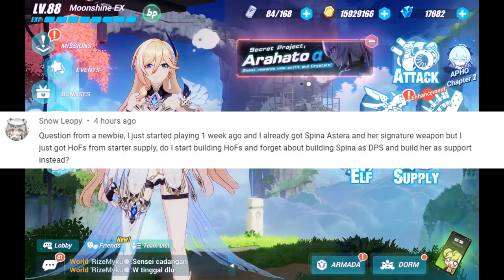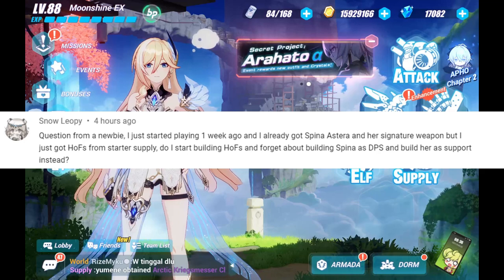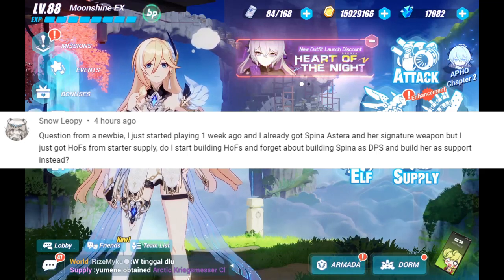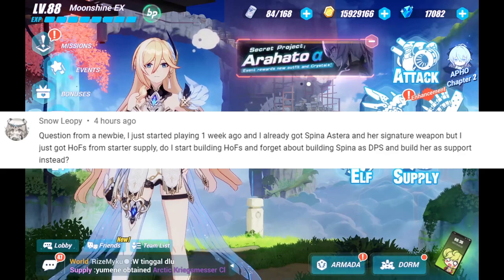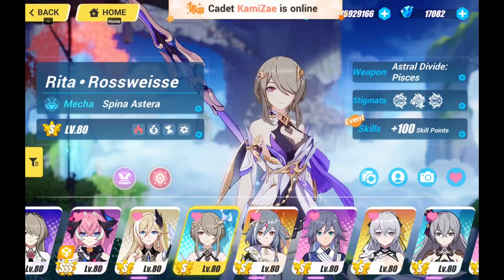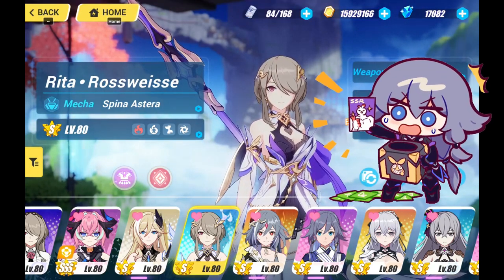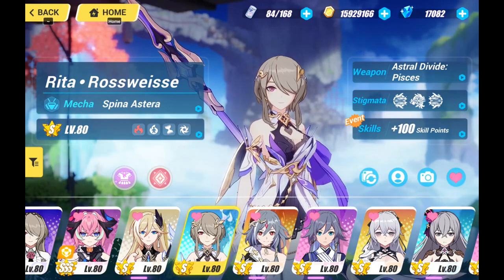Snow Leopie, question from a newbie: I just started playing one week ago and I already got Spina Asteria and her signature weapon. But I just got Herschel of Flames Sion from starter supply. Do I start building Herschel of Flames Sion and forget about building Spina as DPS and build her as a support instead? Hi Snow Leopie, congratulations on your Spina pulls and your Herschel of Flames Sion pulls — those are insane pulls right there.